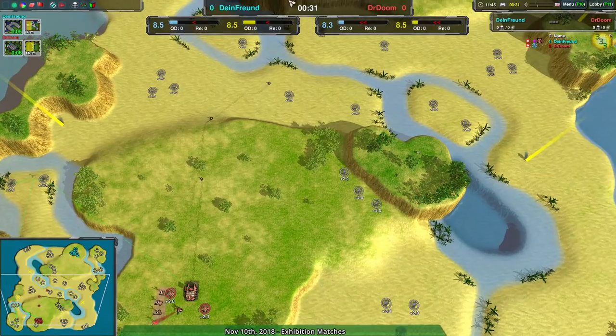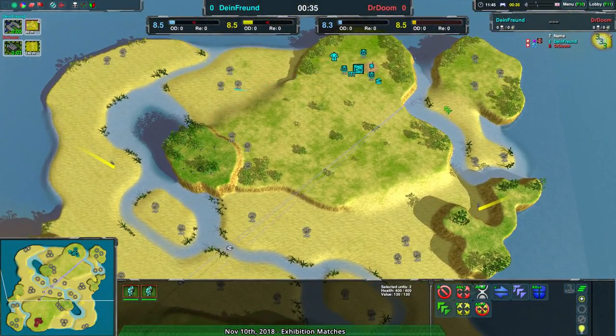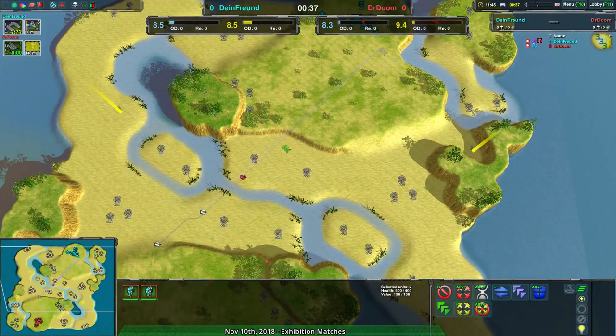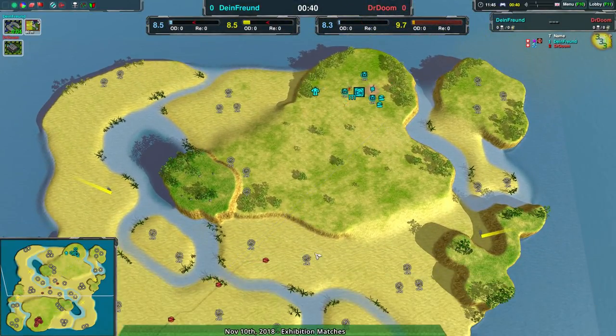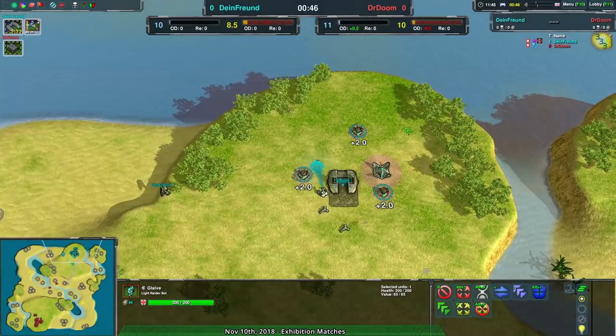Dr. Doom immediately going for quite a bit of raiding with the Glaives — or at least scouting — only three Glaives, spread a little bit. They're going to the main base. I'm a bit surprised one of them isn't going over to see if there's anything on the northeast side of the map, because it's possible their opponent started there.